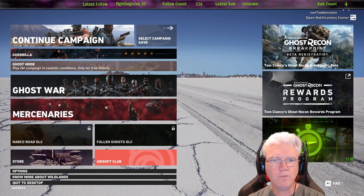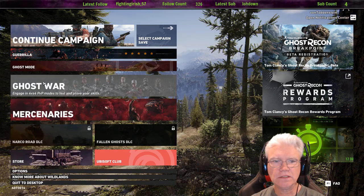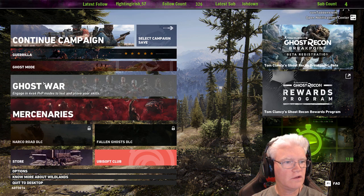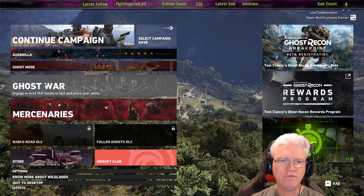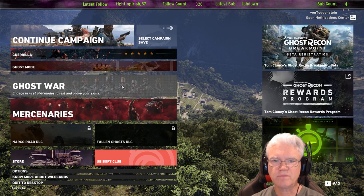Ghost mode is a story mode — you play on story mode but it's got permadeath. Ghost War is the PvP, it's 4v4, and it's very different. The 4v4 PvP has a little different flow than what you might be expecting in something like Apex Legends.